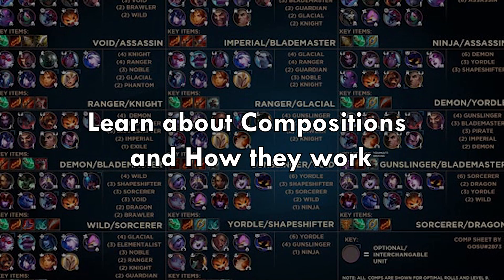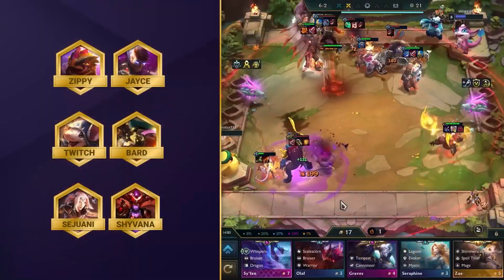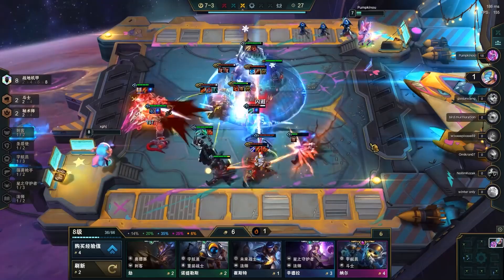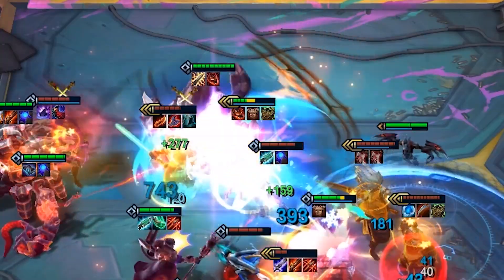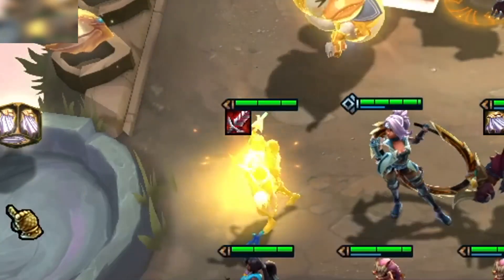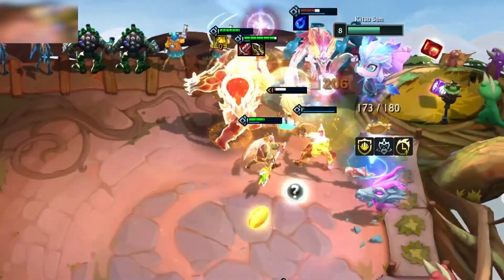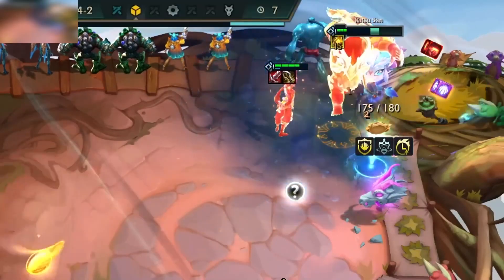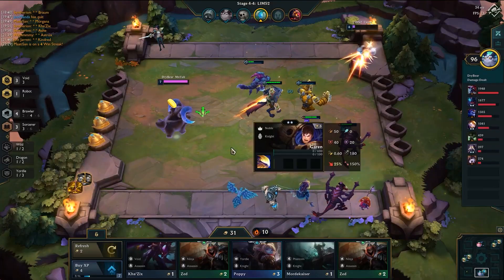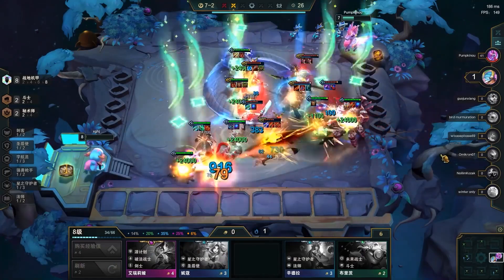Learn about compositions and how they work. Compositions simply means a specific group of champions that work well together and have strong synergy. Different compositions are built around certain themes or strategies and can be very powerful if executed correctly. For example, a composition might focus on supporting champions that can buff or heal their allies, allowing the team to stay in fights longer, as opposed to a composition that focuses on a single trait, say assassin, to create a team of champions that all have the assassin trait and can take down enemies quickly. It's generally a good idea to have a couple of different team compositions that you're comfortable with, rather than just focusing on one. This will give you more flexibility in dealing with different situations and opponents, and help you adapt to the changing landscape of the game.